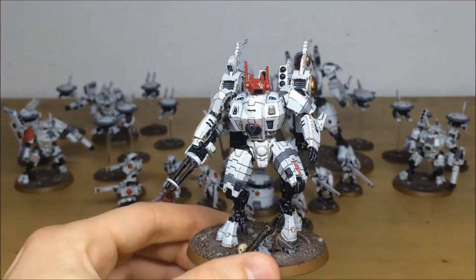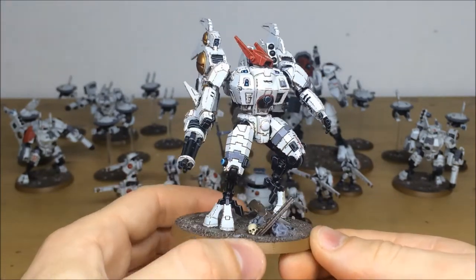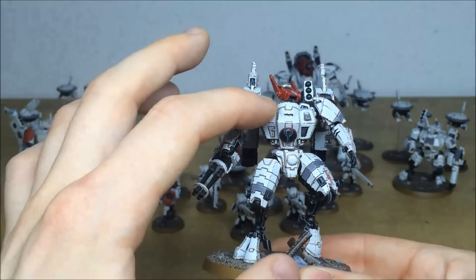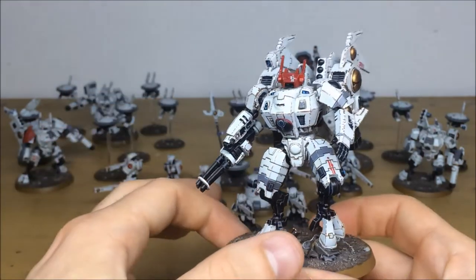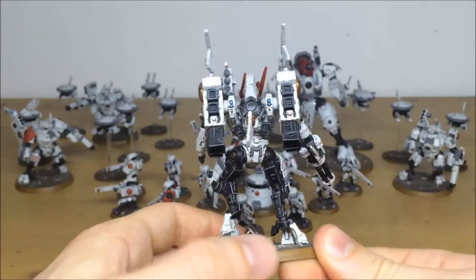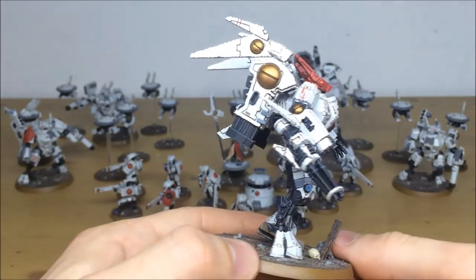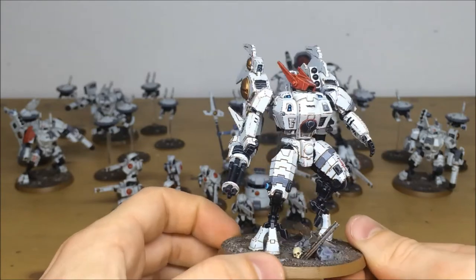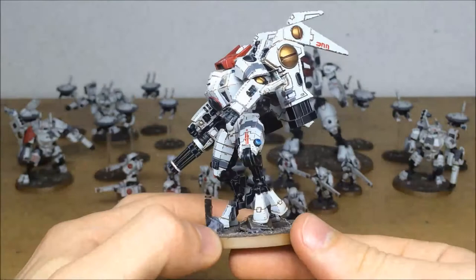Now the commander — loads and loads of detail. Love the new commander model; it's very poseable. Added a little extra detail on the base for the client as well. Lots of gems, lenses, and scanner parts all picked out on the top of the torso armor, and the gems and lenses on the inside of the scanner on the back are all picked out too. Consistent crisp edge highlighting throughout all the black work, chipping on all the armor areas, and a nice contrasting red head — the red is clearly the accent color for this force. There's a nice free-handed Tau symbol on the head as well.